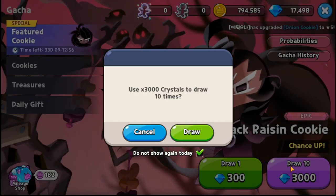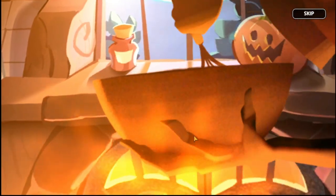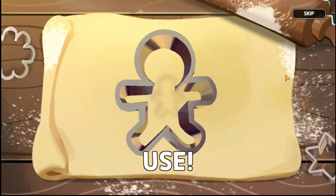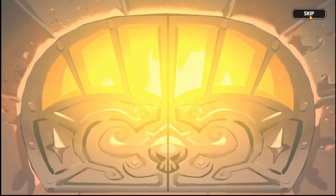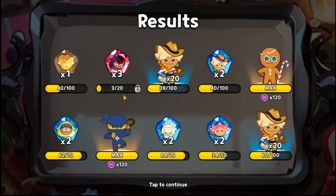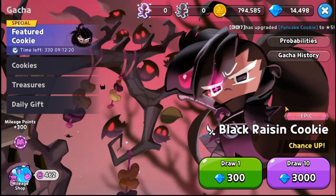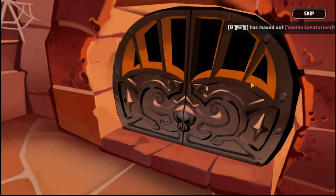Let's start with the first 10-draw. Cross our fingers — probably not good because Custard Cookie is not there. Let's skip ahead and see what we got: Angel Cookie soul stone, and we actually have three soul stones for Black Raisin Cookie, which is good. The rest I don't need. Let's move on to the second 10-draw pull.